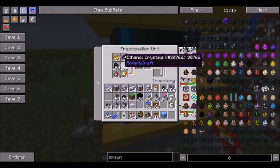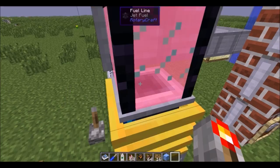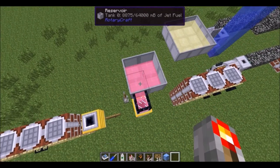The ethanol crystals you get from the fermenter, and these two I'm going to show you how to get later. The gas tier doesn't get used up but you do need it, and it starts pumping out fuel from the top.